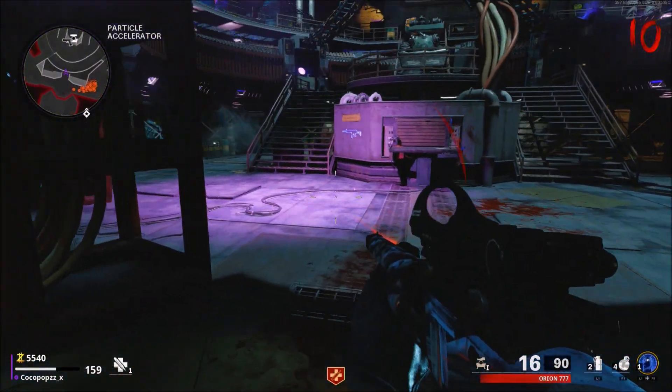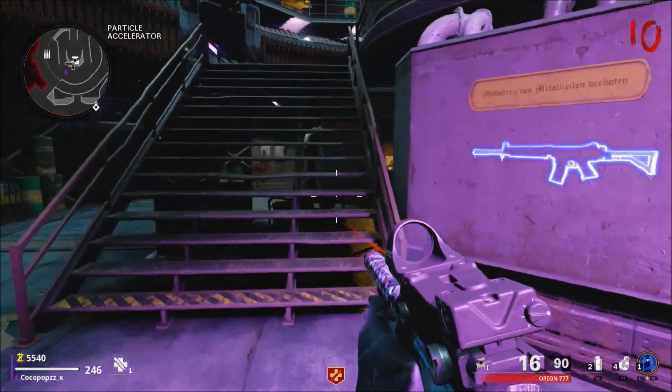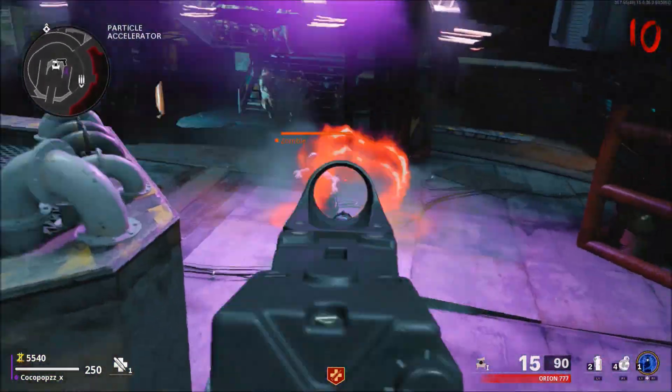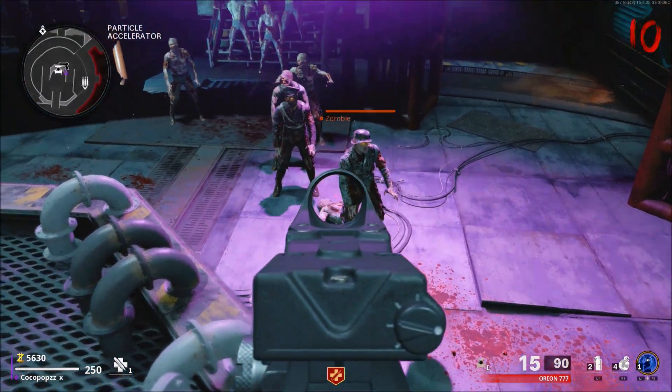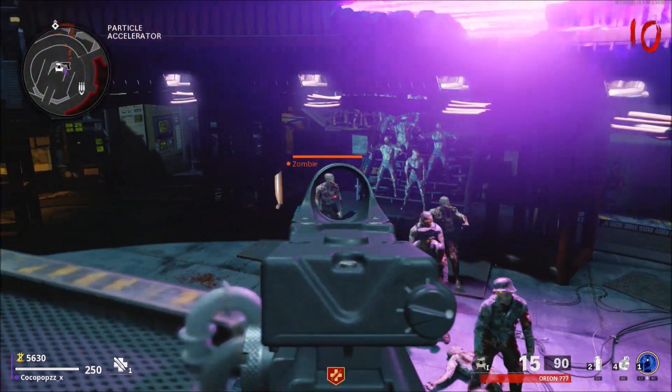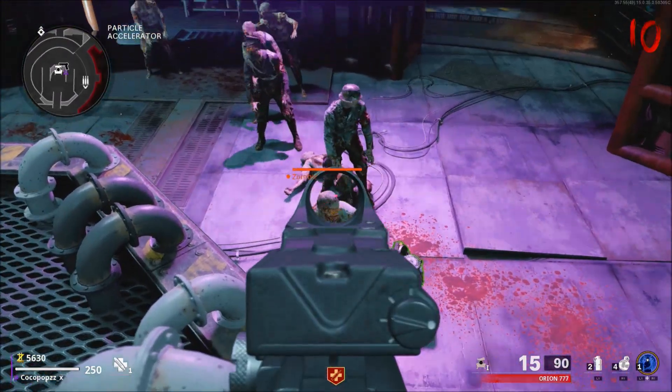What is going on chaps, Coco Pops here, welcome back to the channel for more Cold War Zombies content. This video is going to be a short one today. We're just going to show you a simple AFK spot right next to the Pack-a-Punch itself inside the particle accelerator.